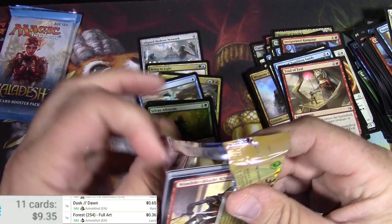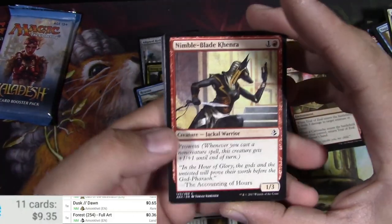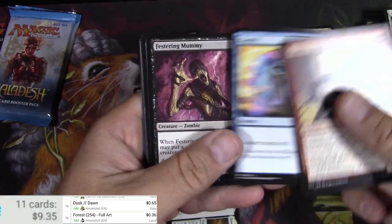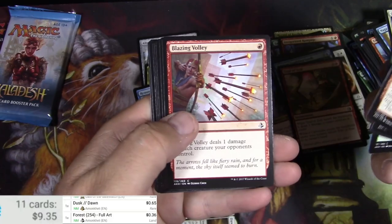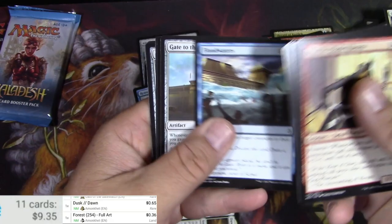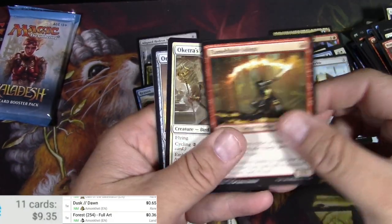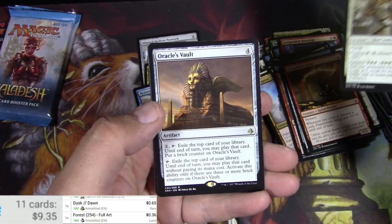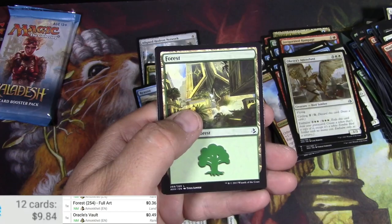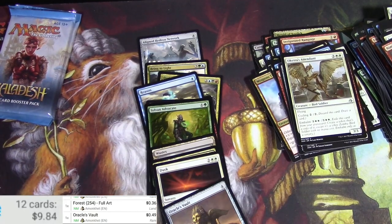Another pack of Amonkhet. Let me know what you think down below — how am I doing on these? Cancel. Blazing Volley. Cradle of the Accursed. Gate to the Afterlife. Flame Blade Adept. Oketra's Attendant. And Oracle's Vault. Nothing.